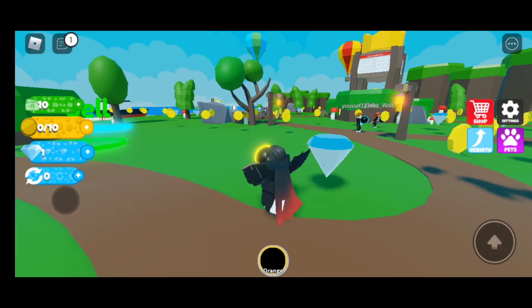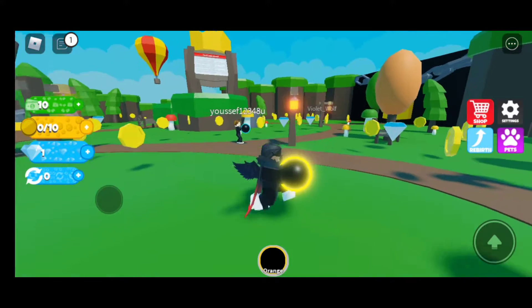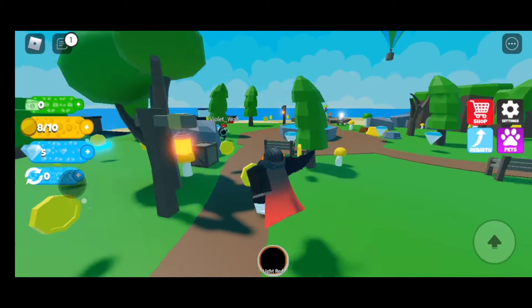Roblox Gravity Simulator! We spawn in some sort of forest - it looks like there's even an air balloon down there. So the more you collect coins, the more you can unlock. Let's keep collecting those coins.